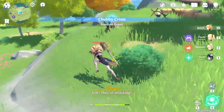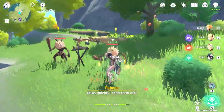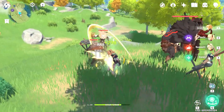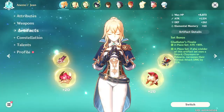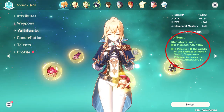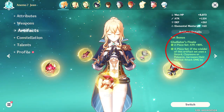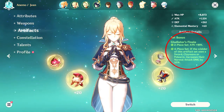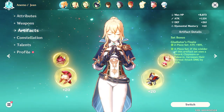Attacking with the Prototype Rancor will build up a stack that increases your attack and defense, and since your attack is increased your healing ratio will go up slightly with each stack. For the artifact set, I firmly believe that the Gladiator four-piece is the best for this specific build because it gives you bonus attack percent and gives you the passive where you deal 35% more damage for being a sword character.